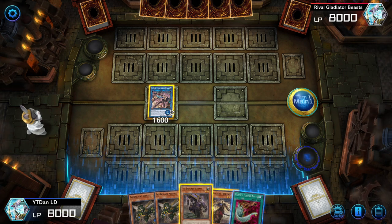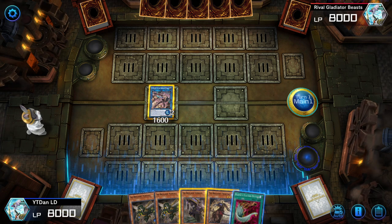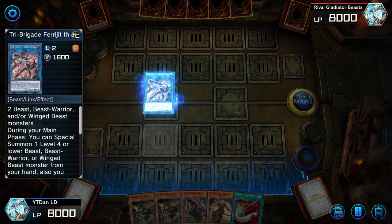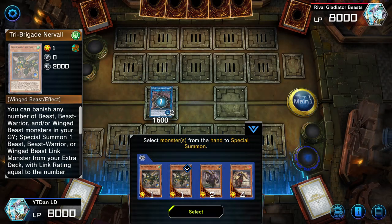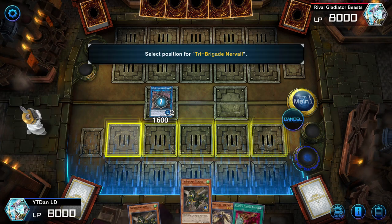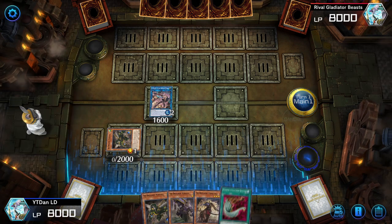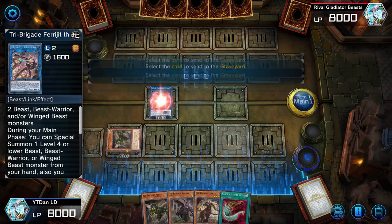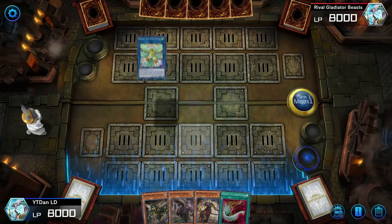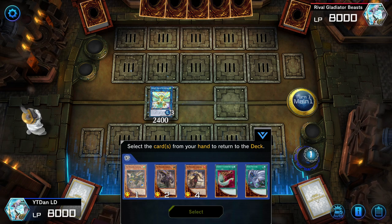Now we have options. We used our normal summon, but we want to do a special summon because we're going to rank up to Rank 3. We're going to activate Fractal and special summon Nerval — Nerval's a Winged Beast, and you know why we're summoning a Winged Beast. So we go ahead and summon this Winged Beast, then link them off into a Link 3. Here's the Sovereignty Bird. Drop Sovereignty, activate Fragit — draw and dump.